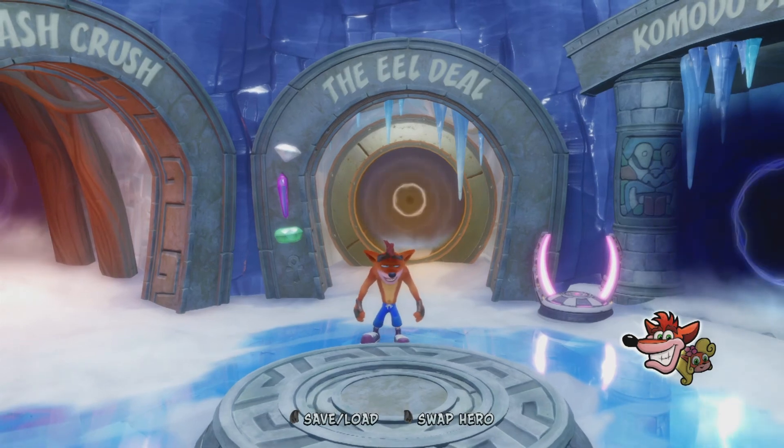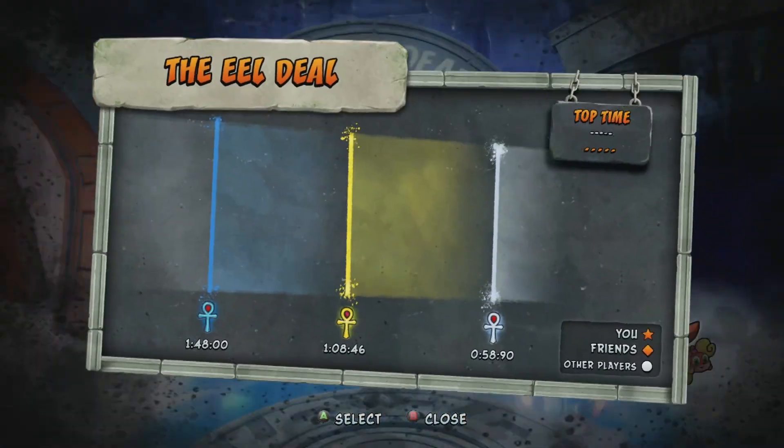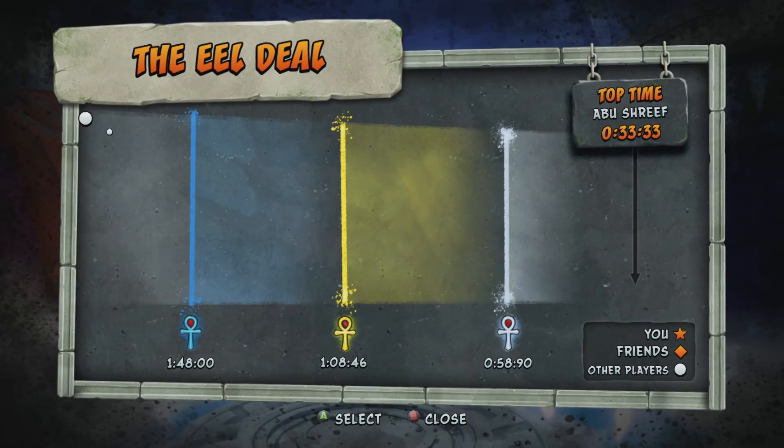G'day mates, welcome back to Weathercruns. My name is Jackdick and today I'll be looking at the 10th level in Crash 2, The Eel Deal. The platinum time for this level is 58 seconds and 90 milliseconds.